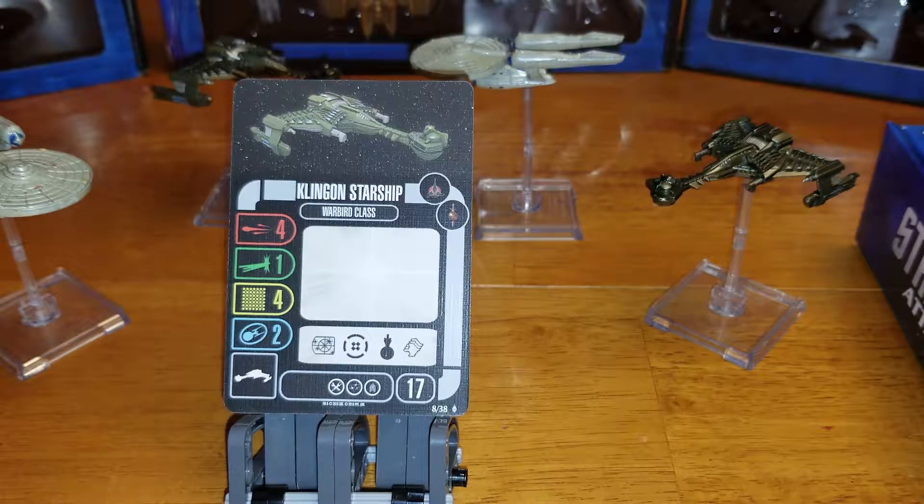First off we have the regular standard Klingon attack cruiser, Warbird class. It has four attack dice, one defensive dice, four hull, and two shields with a 17 SP cost.